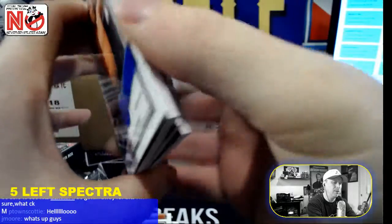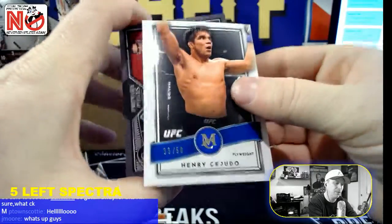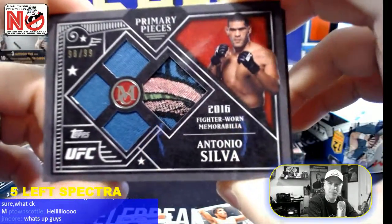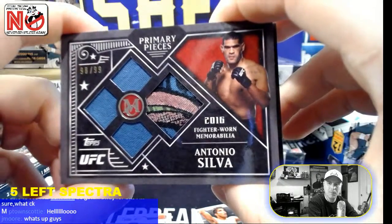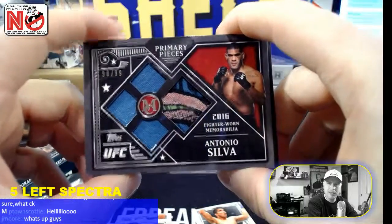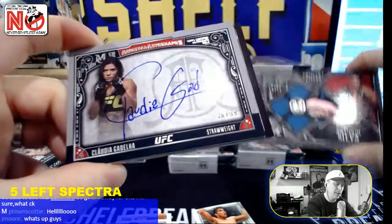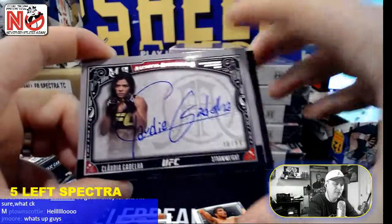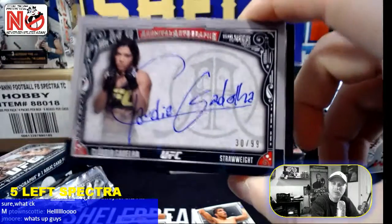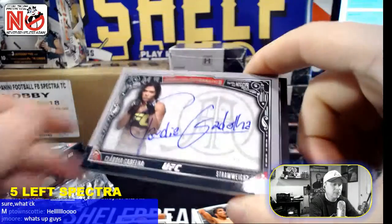There's a hit — here's a hit. So it looks like three here. First up: Primary Pieces. Dope. Antonio Silva — look at that patch, from his shorts I guess. 98 of 99 Primary Pieces. Number two of 99 — Claudia Gadelha, big old auto spot there. That's going to be cool. Why don't they do that for football? They do it for baseball. Museum has them signed like that. That's number two of 99.